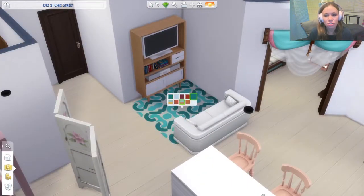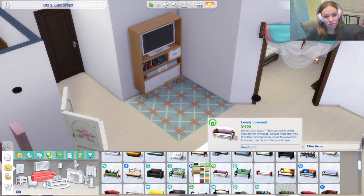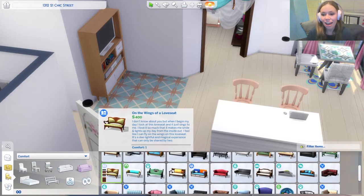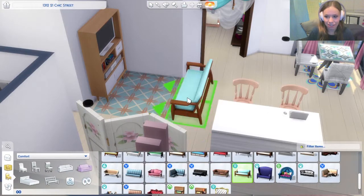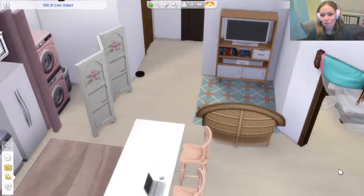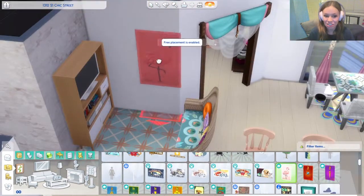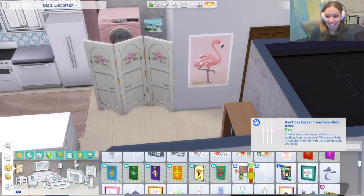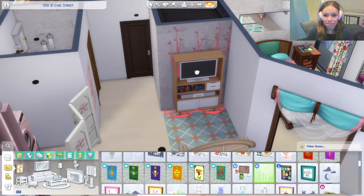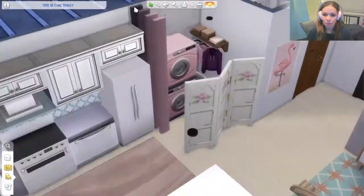The living room is so small and kind of just shoved in, with a massive kitchen next to it, so I'm not sure how much sense that makes. But if you want to download this, it is on the gallery — the gallery ID is bethanyxo23. An alternative Sim idea could also be a chef, since the kitchen is quite large and definitely good for entertaining. You could definitely have small get-togethers or a dinner party there, even though it's such a small apartment.